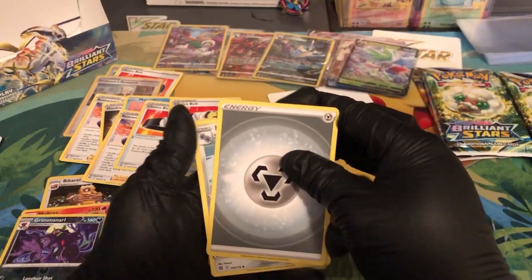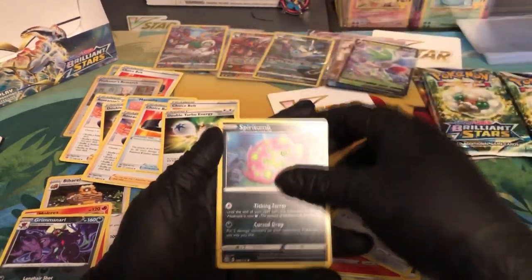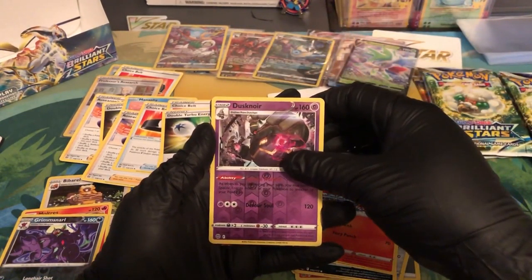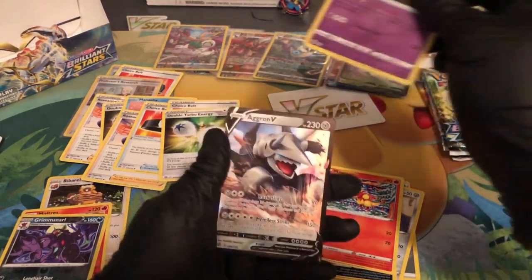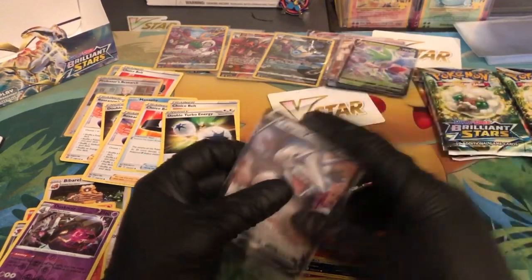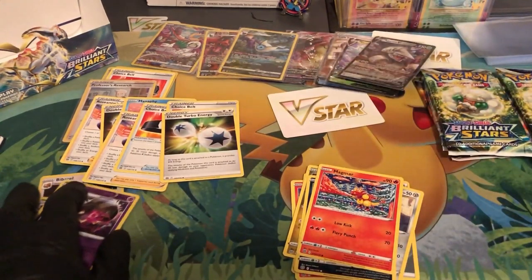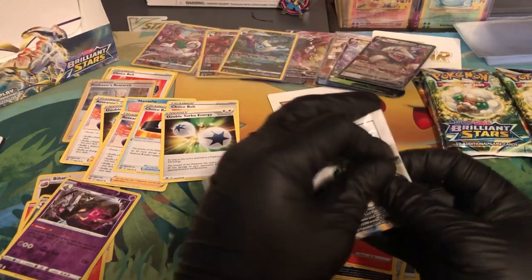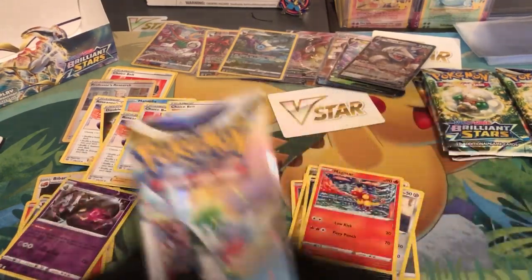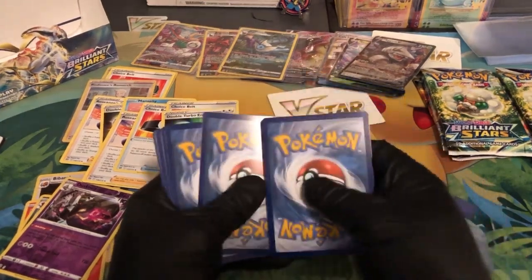That is so sick — this is a very fun booster box set to open up, guys. Steel energy, Klang, Torque, Double Turbo energy, Klink, Spiritomb, Axew, Impidimp, Magmar, Dusknoir — and then we got Aggron V! Let's go guys. I think we've only pulled one V-Max — that was the Mimikyu. So we got two V's and one V-Max. I feel like the packs are trying to get good, they're gonna slowly start getting good.